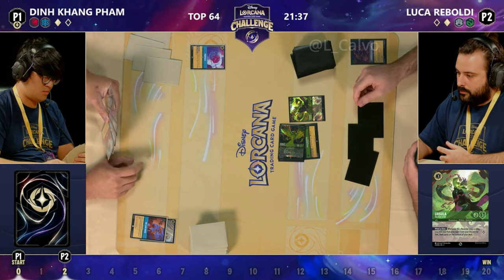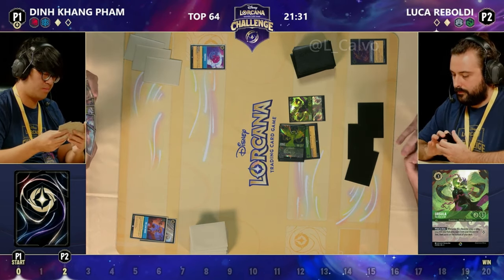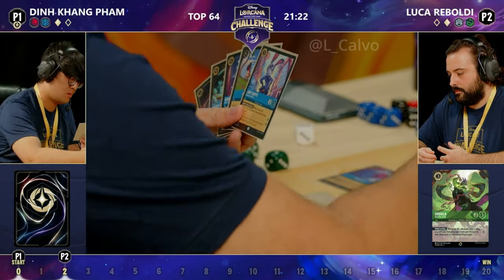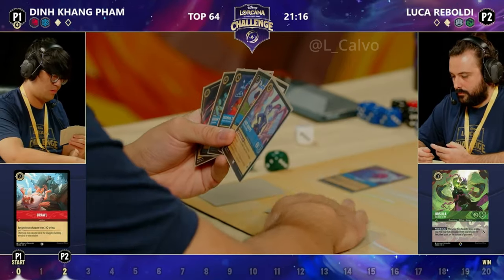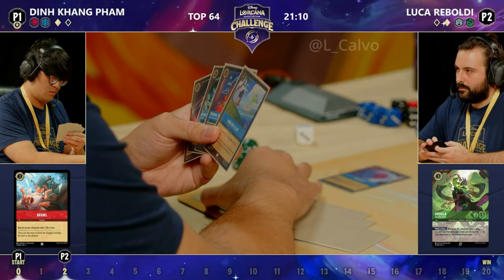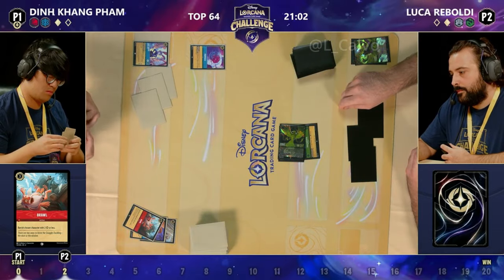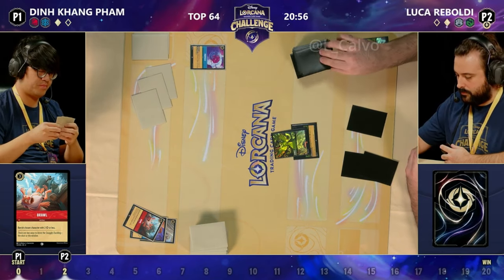Din draws to start his turn, so Luca draws to start Din's turn. If a Hero and Flavisham comes down, it gets rid of that Popsicle and Luca draws two cards as well. We've got the one-of Judy Hopps in hand — could play Judy Hopps right now but instead we're playing the Ursa Deceiver of All again. We Brawled the Ursula and we're inking Judy Hopps, meaning guaranteed no Judy in this matchup at all in Top 64. She'll be for other matchups if Din is able to progress.